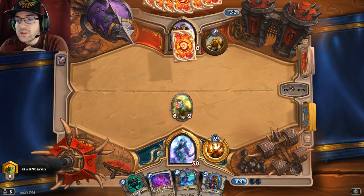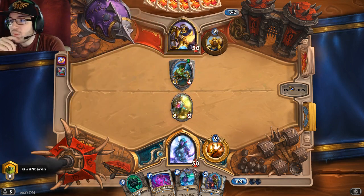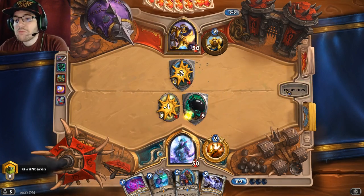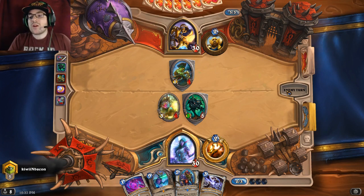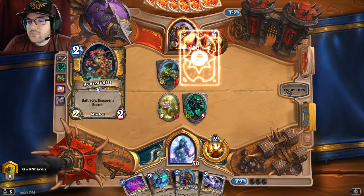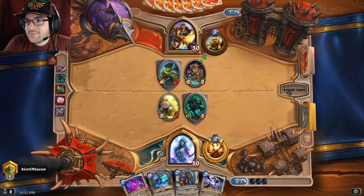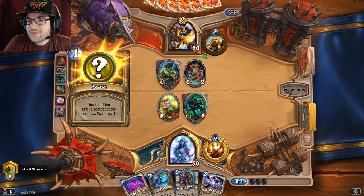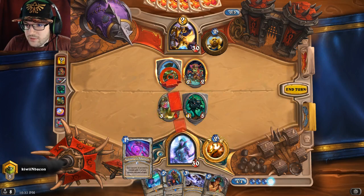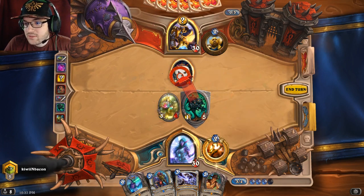He plays Stonehill Defender, so I'm gonna play Tar Creeper. Unfortunately it just has one health now so there's not much he can do there. He plays Hydrologist - I thought that had to be Get Down, right? Since he played it I'll just take this attack here. Interesting - it was not Get Down. Oh well.